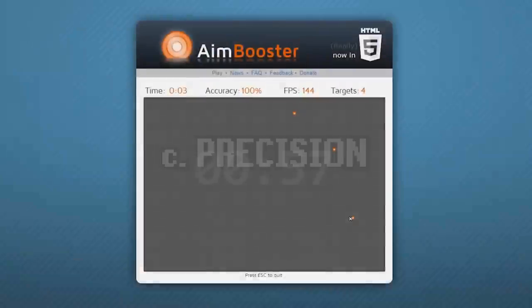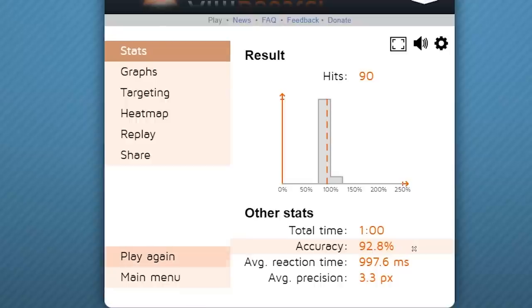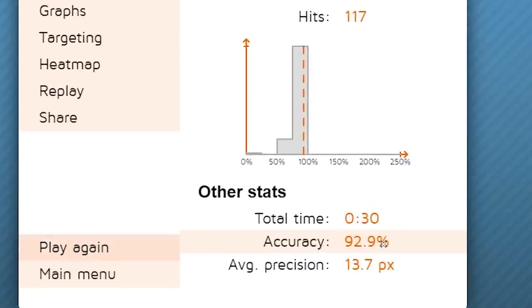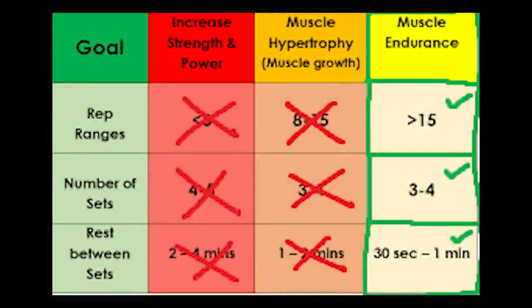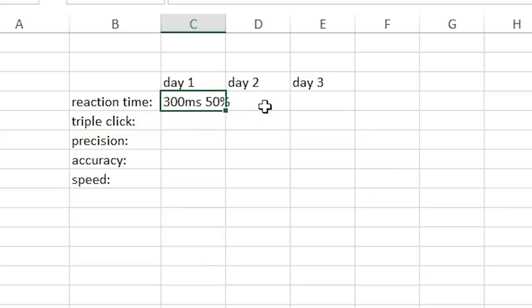Number three is about being as accurate as possible when clicking small dots — this is all about total control over your mouse and being super precise, not just speed. You want your accuracy at least 90 to 95 percent minimum; any lower and you need to slow down and be more precise. The fourth one is clicking three dots as fast and accurately as you can — same accuracy target of 90 to 95 percent. The fifth and probably my favorite is purely speed-based; accuracy is thrown out the window. After each set, give yourself 30 seconds to a minute of recovery as your hand muscles will get quite stiff. You can log your scores in an Excel sheet over time to track improvement.